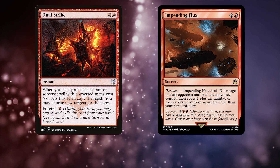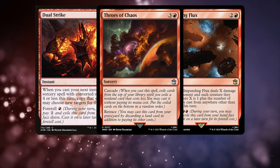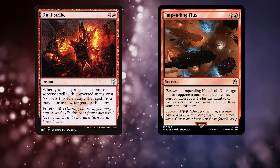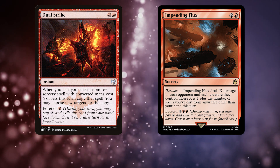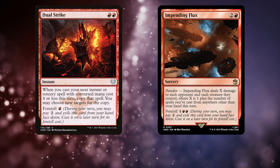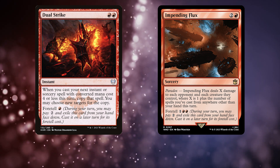Quick rules note: if you copy a Cascade spell with Dual Strike, such as Throws of Chaos, you won't get the additional Cascade trigger. That's because Cascade is a cast trigger and you're not casting a new copy of it. If a card says you may cast a copy of the spell, then you do get the Cascade trigger.